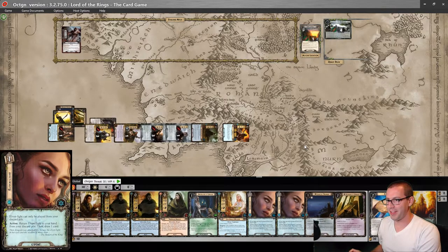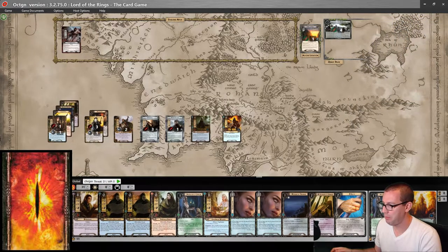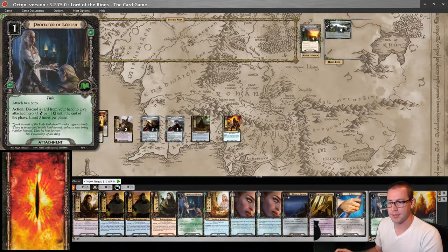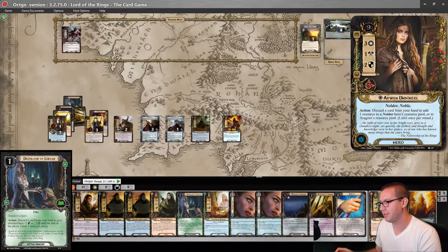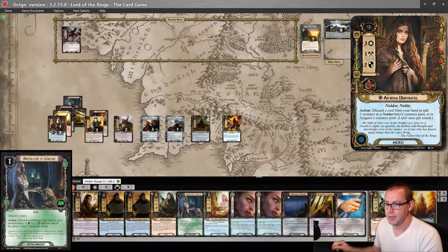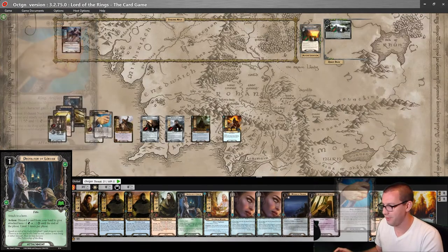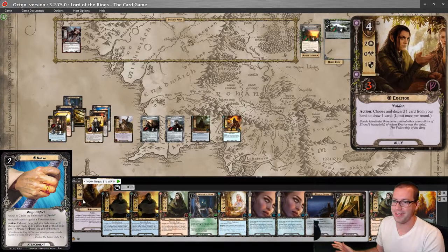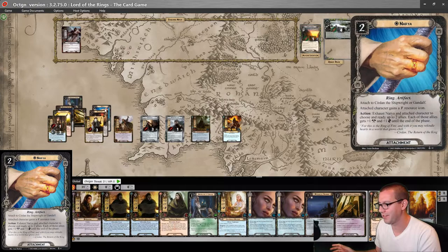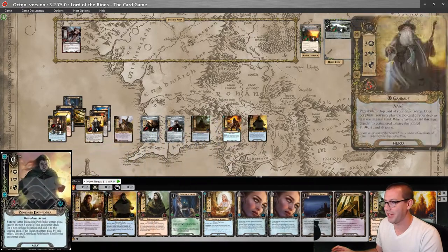What I'm really looking for is some healing. But Protector of Lorien off of Gandalf is great. Two more resources from the Steward. Here's two for Inaria. Yes, it would be fantastic to have Aerostor, but it's okay if I don't. Let's play the Dunedain Pathfinder now.